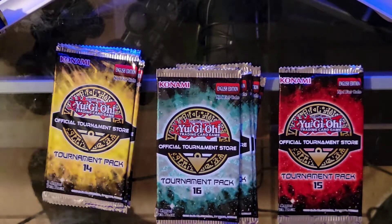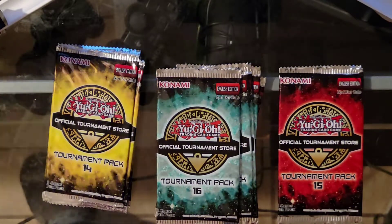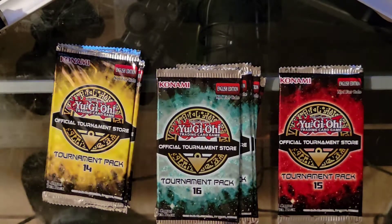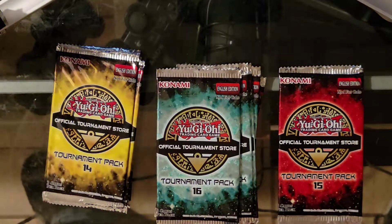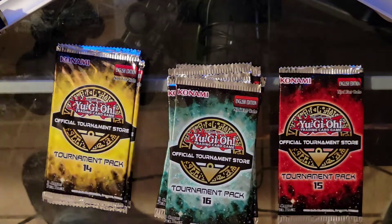Hi guys, welcome back to another product opening video. I just got back from my locals tournament. I played with my Egyptian god deck and went two and two, so they actually did really well. Slyphur Sky Dragon really hurt a lot of people. Anyway, I'm here to open up some goodies I got. Remember if you go to your local card shop that is an OTS tournament official shop and buy some Yu-Gi-Oh products, you can get some tournament packs.